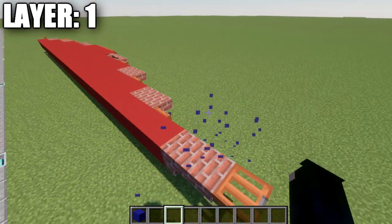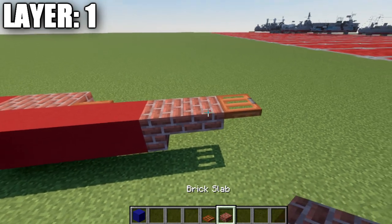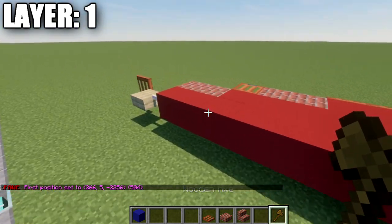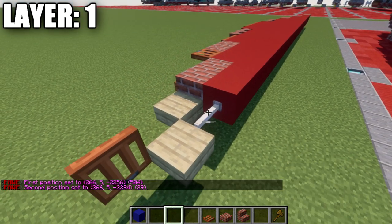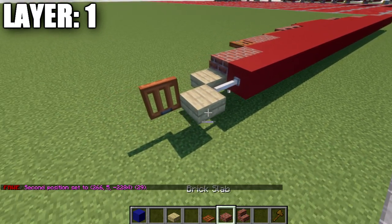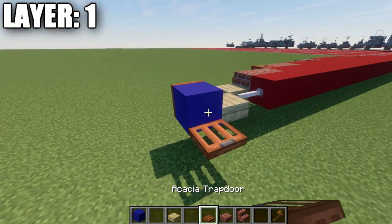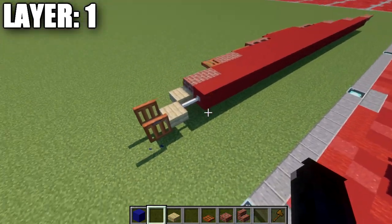Once you have that sorted out, we're pretty much good to go. We're going to start off by placing down a case of a trapdoor, followed by a brick slab, and then a brick stair. We're going to go ahead and place down a long row of red concrete — this row in total is going to be 29 blocks in length. After that, we're going to place down an end rod on the end here, followed by a birch wood slab. Once we have that done, we want to place down a block coming off this slab here, and then on both sides of this block place down an acacia wood trapdoor, open it up, and then delete that block.